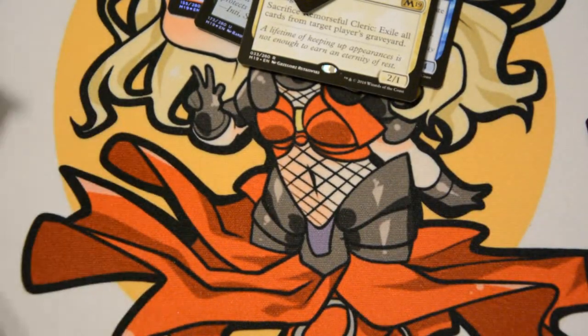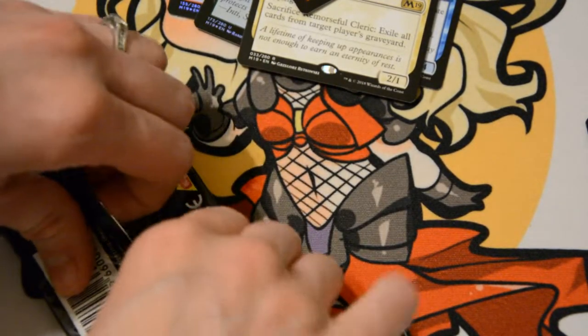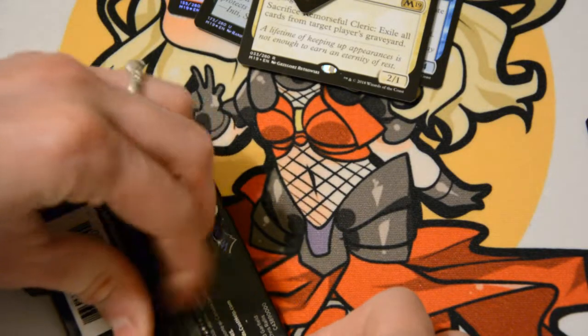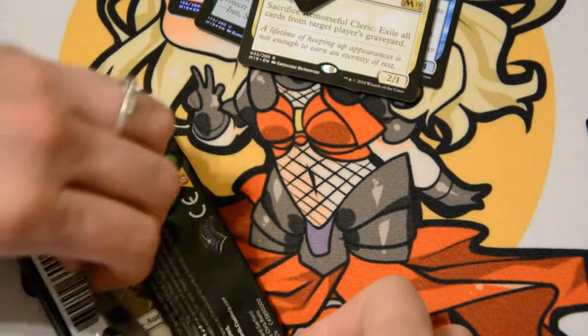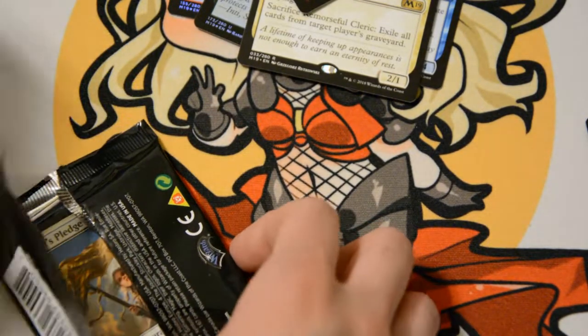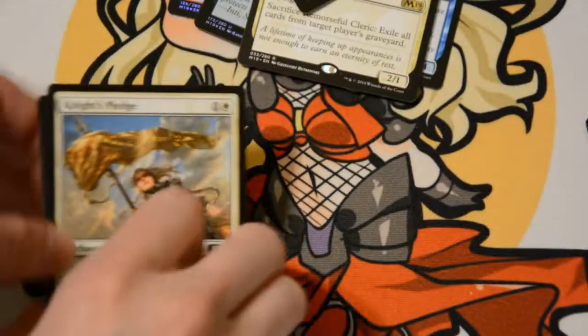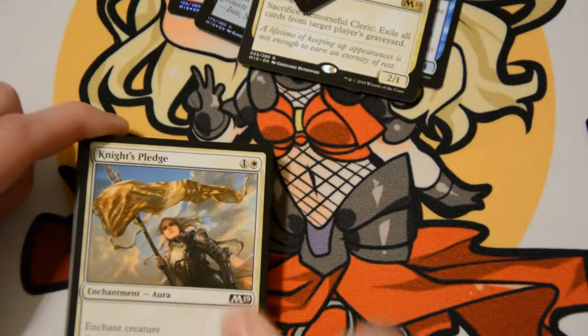You could go black, splash red, splash blue — go whatever color you want in one pack. That was five packs, and we're down to five more. Perfect. Best art in the set in my opinion: Magali.